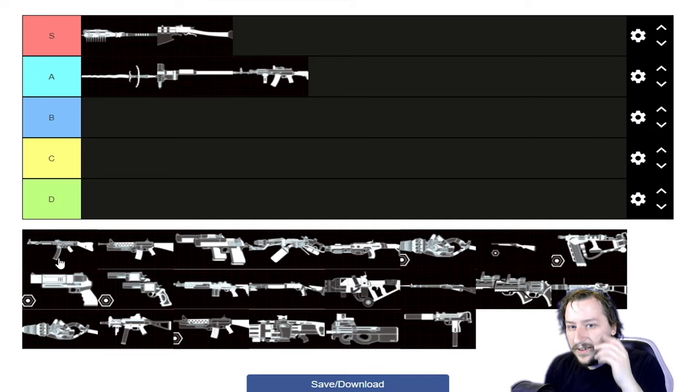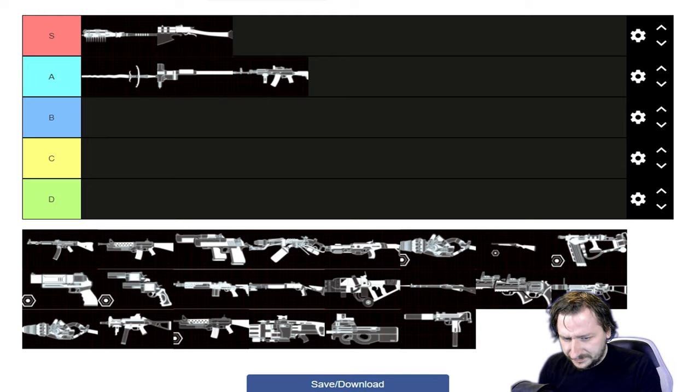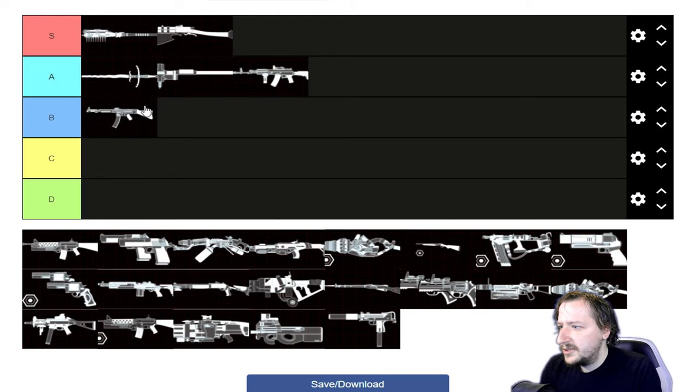Up next is the MKB-42. It weighs 7, has a magazine capacity of 30, does 50 damage a shot, and has a somewhat slower rate of fire for an assault rifle. It actually scales quite well — in 20% increments, so fully upgraded it goes up to 70 damage a shot, which is a lot for any assault rifle. It goes up to 9 weight though, which is difficult to pair with other weapons for Commando. The slow rate of fire and decent amount of recoil take getting used to. I'm going to put this one into B tier.